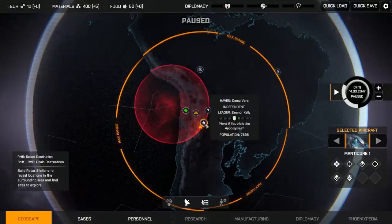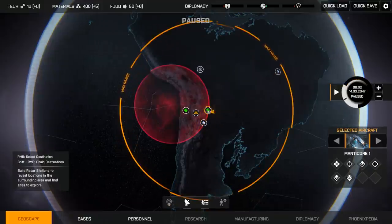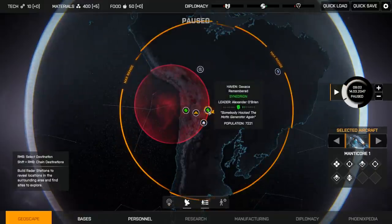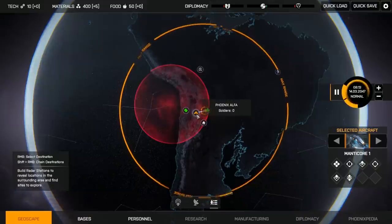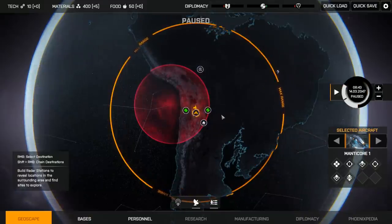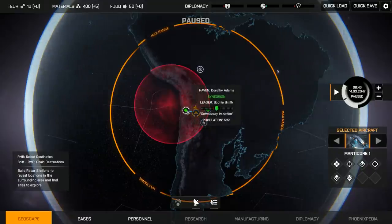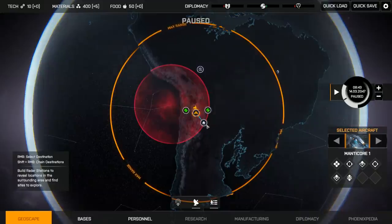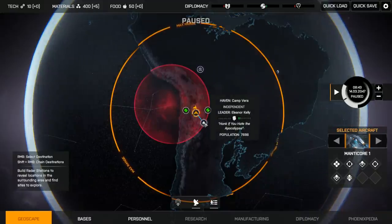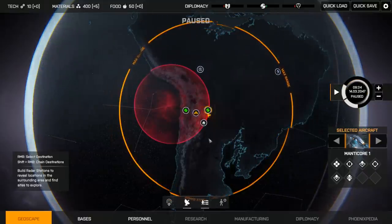Camp Vera — Honk if you hate the apocalypse. Owazaka Remembered — Somebody hacked the motto generator again. You'll never survive the apocalypse. Well, our first batch of POIs was a bit of a disappointment — three friendly havens but no potential recruits. Owazaka Remembered here will make a good place for our first radar station.